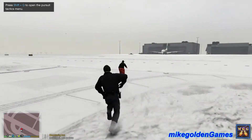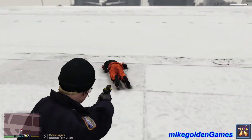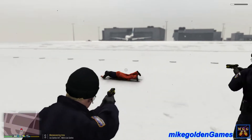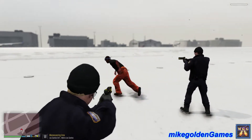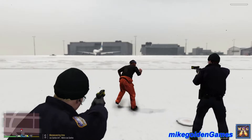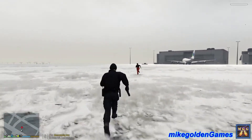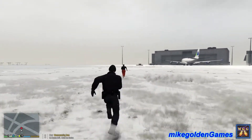I'm gonna switch to my taser, dispatch. Taser, taser, taser! Don't try anything buddy, down on the ground right now. Get on the freaking ground! Taser, taser, taser! Partner, move in and cuff the guy. Don't try to run, on the ground right now. I'm trying to let my partner go in because he should be able to go after him, but apparently not. Partner, what are you doing man? You're supposed to go in for the arrest. Okay, I'm gonna keep going after this guy — my partner doesn't want to do his job today, so we're gonna have to do this ourselves.